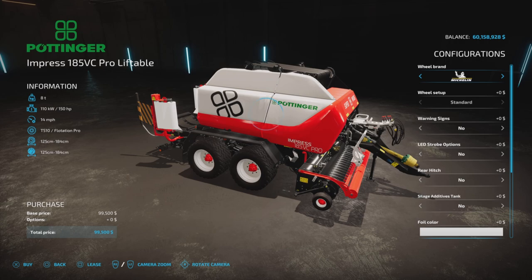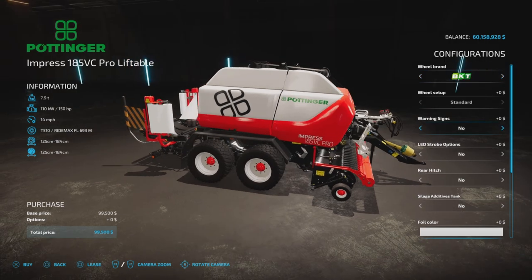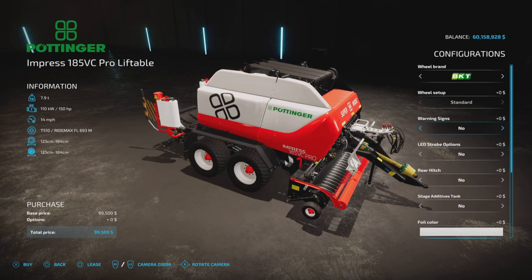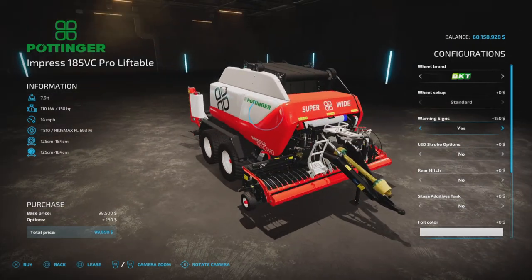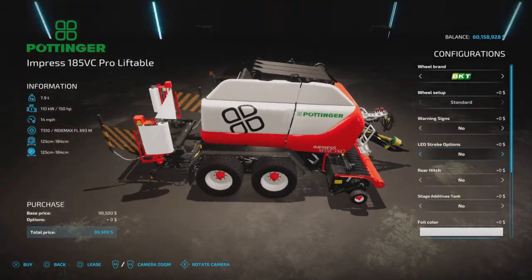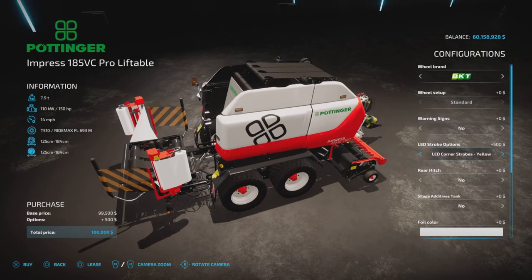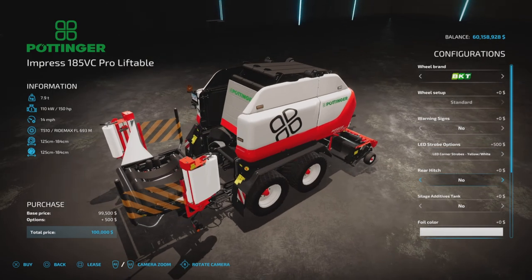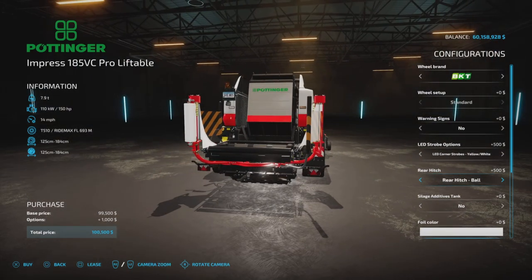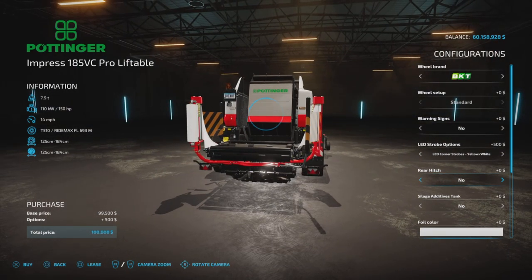We have a couple of wheel brands to choose from, though the wheel setups can't actually be changed. Warning signs: yes or no. The menu is a little laggy but it hasn't crashed. Strobes are on the sides above the Pottinger. We have all the same options. Rear hitch: yes or no — actually, the options are no ball or pin hitch, so those are the two choices.